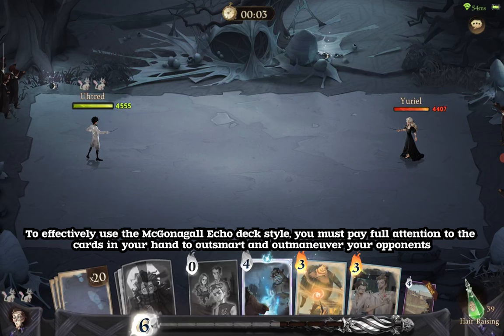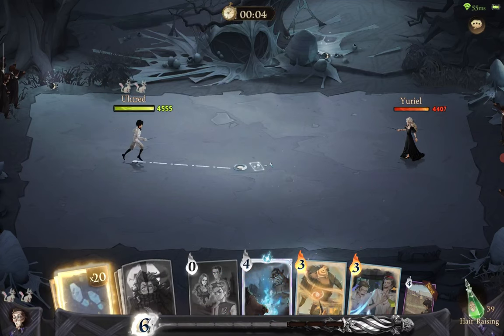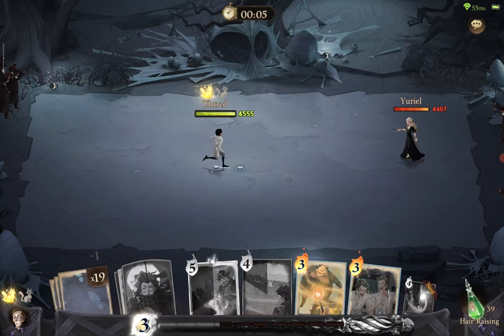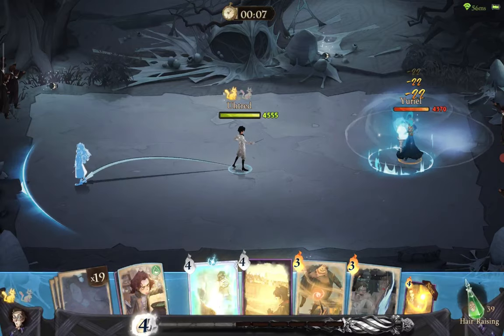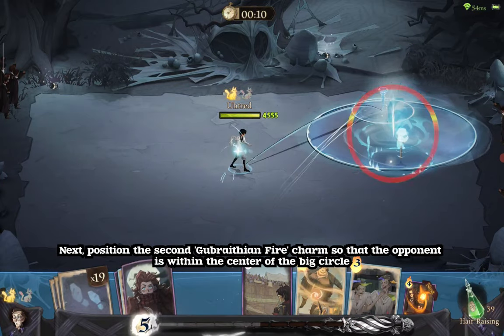To effectively use the McGonagall Echo deck style, you must pay full attention to the cards in your hand to outsmart and outmaneuver your opponents. Currently, our only option is to use Gubrathian Fire in combination with the prior Incantato charm. Position the Gubrathian Fire directly on top of your opponent to make them waste precious movement points. Next, position the second Gubrathian Fire charm so that the opponent is within the center of the big circle.